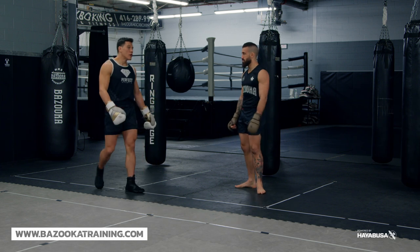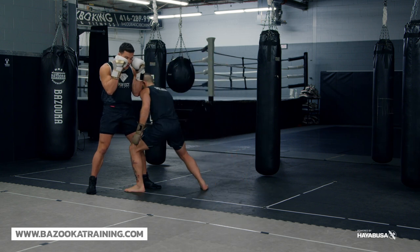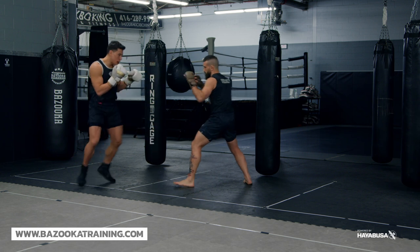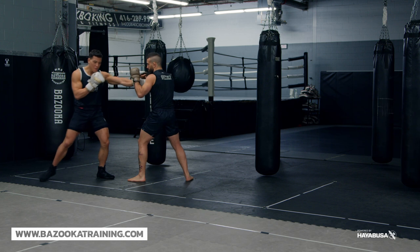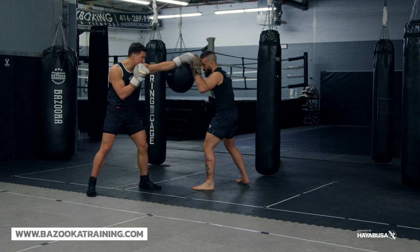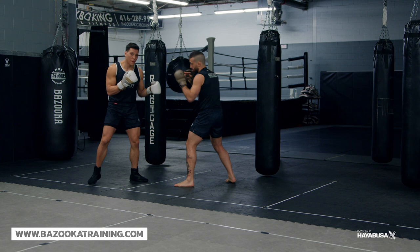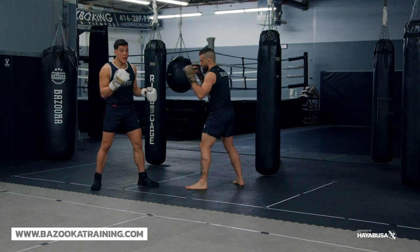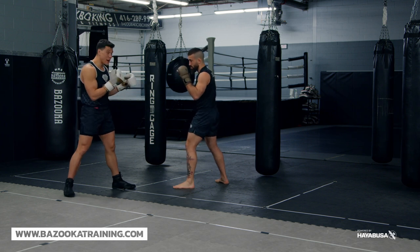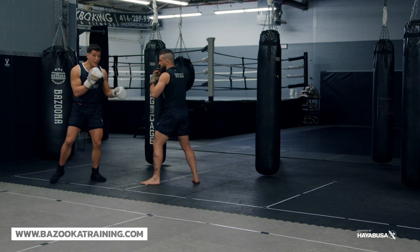Point three — and this is very important — is occupying space. If I keep my hands pinned it is so easy and safe for Matt to come in and grab any clinch. I want to put some missiles in between. So if I'm here now occupying with my jab, it's more difficult for him to come in. Notice my jab angle — I'm not jabbing up high because if he goes underneath that hand, that's the last thing I want. I jab to the head, jab to the body, just probing.